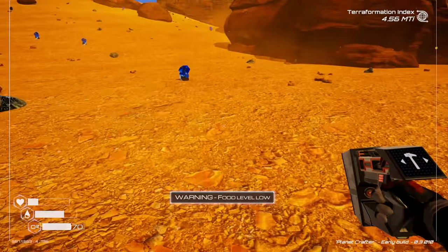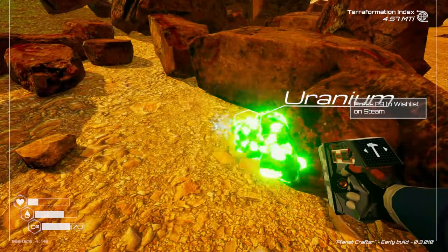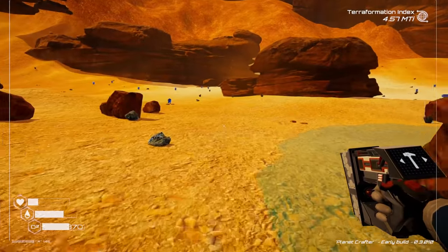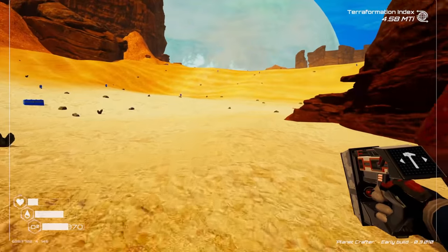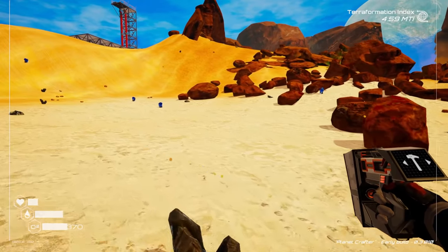Warning: food level low — it's fine. Oh my gosh, there's water coming in here. I'm curious to see what happens once the water gets deep — how high will the water level get? Are we going to walk underwater? We're in a space suit so we should be fine, but it's interesting.